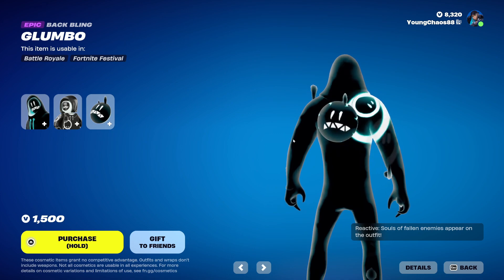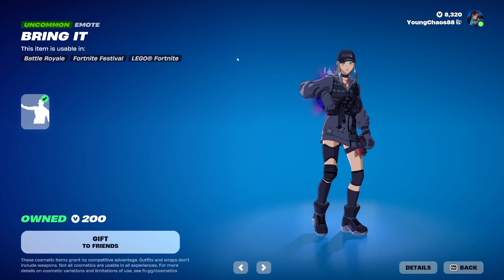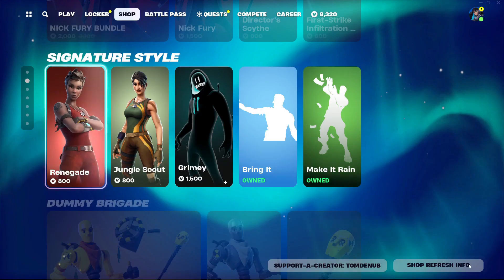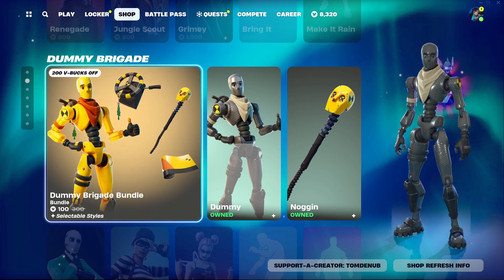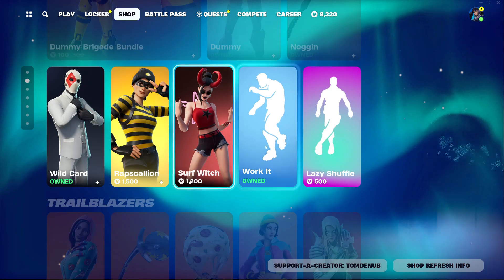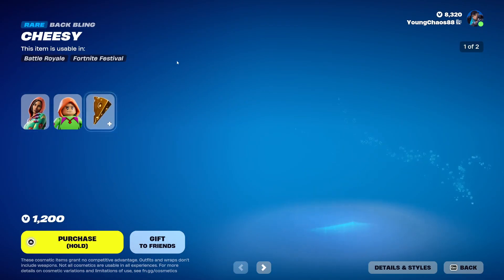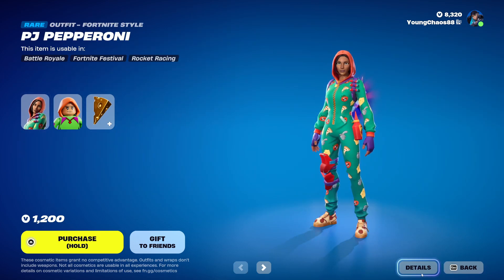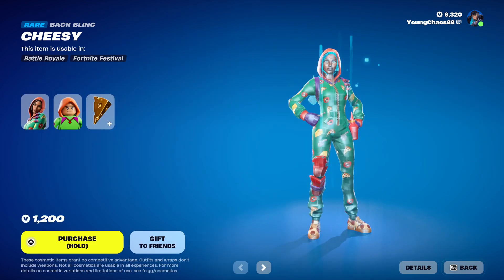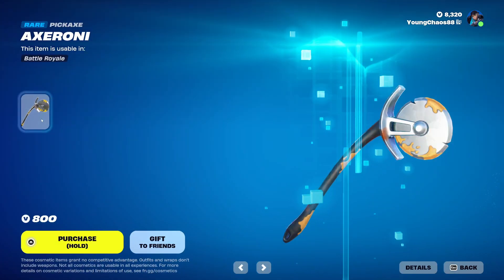The back bling on top of that is somehow reactive to your gameplay — maybe to eliminations or something like that. The emote brings it to 200 V-Bucks, and the wrap brings it to 500 V-Bucks. We also have the Dummy Brigade Bundle, still here from yesterday's item shop. Also Wild Card Wrap, Scallion, Surf Witch, Wrecky, and Lazy Shuffle, also here once again from yesterday's item shop. We have PJ Pepperoni with the back bling Cheesy, a rare skin at 1,200 V-Bucks. The back bling does include a secondary cheese variant which takes off that gold wrap on it, and we also have a Lego variant on top of that.